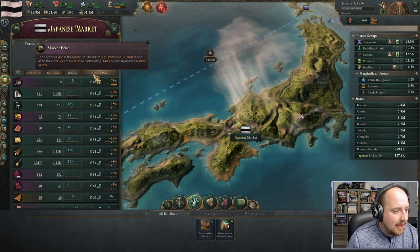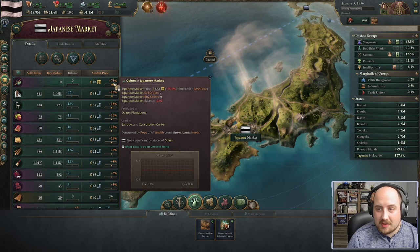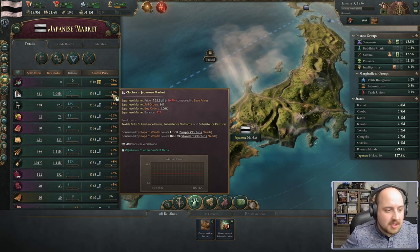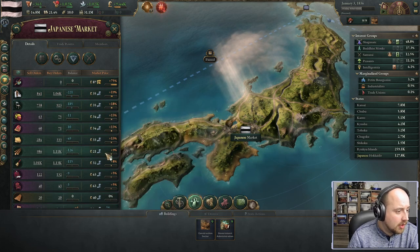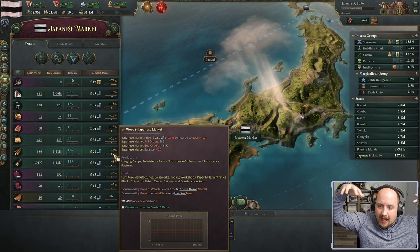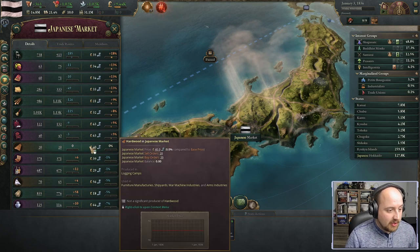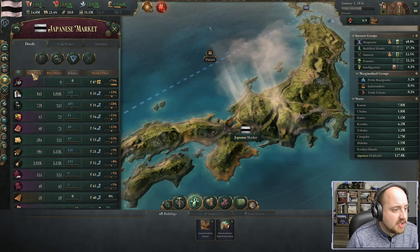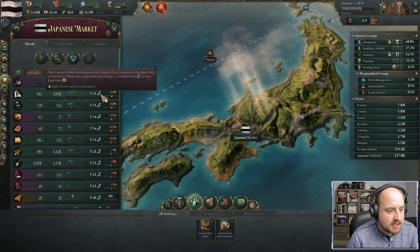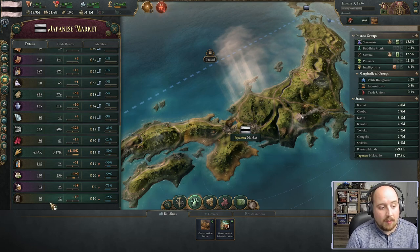Looking at our market right now: opium is 75% over the asking price, clothes are very expensive, furniture and lumber are plus nine. By starting with the lumber industry and building it up, we can bring down the price of lumber and make furniture more profitable. The sell and buy orders slowly move the market price needle. Oil is in the market but not many people need it.